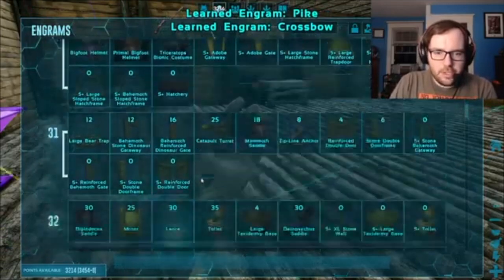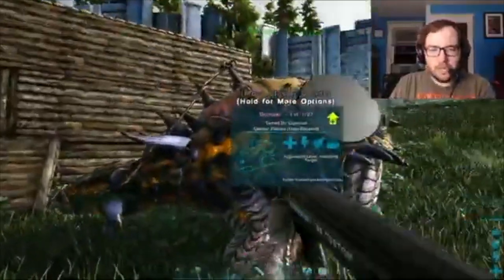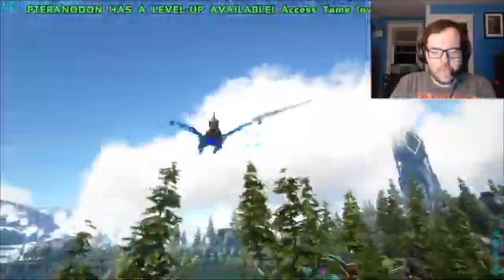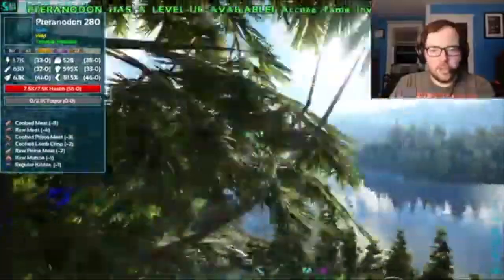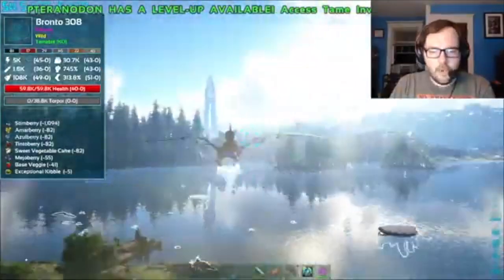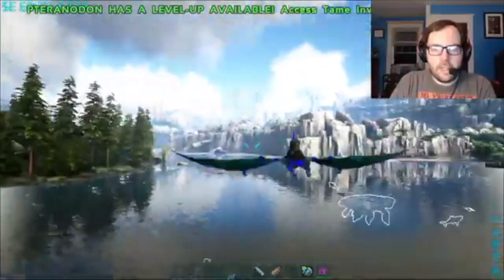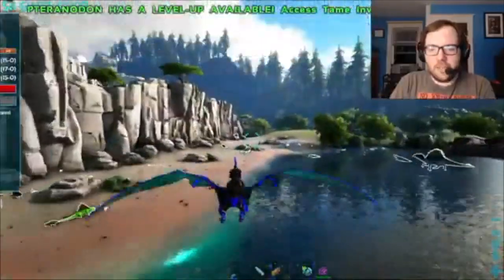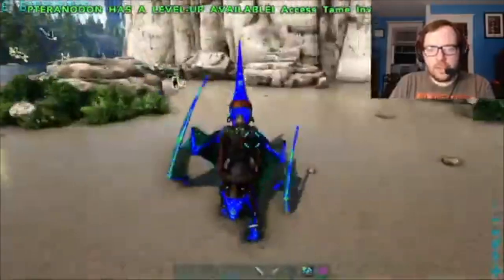I think that's pretty much everything important that I've learned. So here's what I'm thinking: we go out and tame some Dimetrodons first so we can get that imprinted Ankylo going. And if we find any Scorpions on the way, we can easily tame them. Here's the plan for the Scorpion — we fly on the Pteranodon, find the Scorpion, and once we've located it, we shoot off the back of the Ankylo to knock it out. Then once the first Scorpion's tamed, we'll use it to tame every other Scorpion.